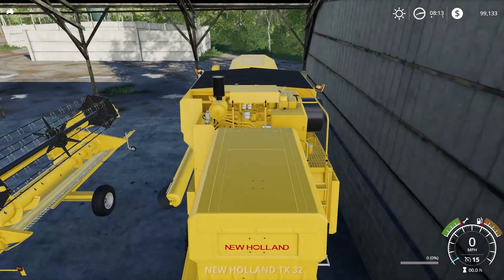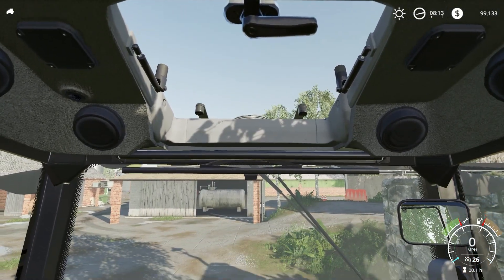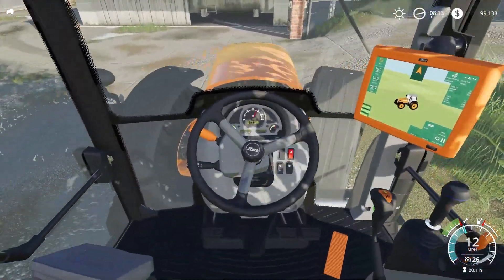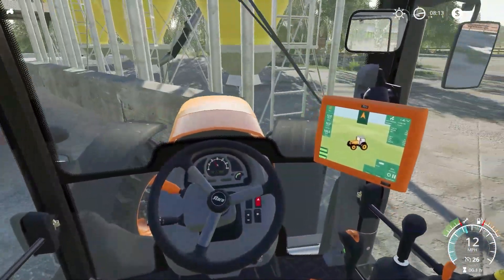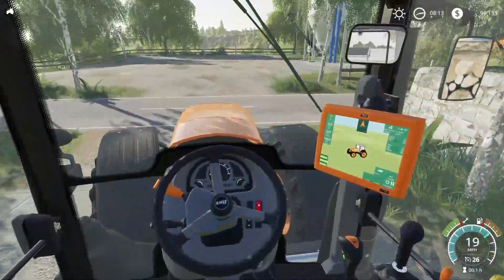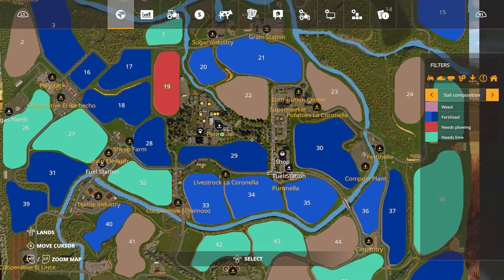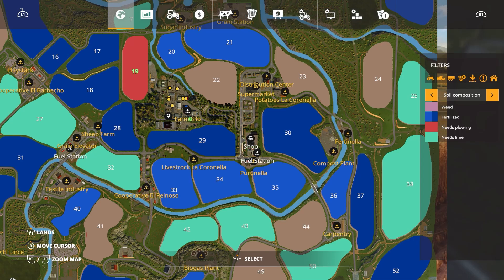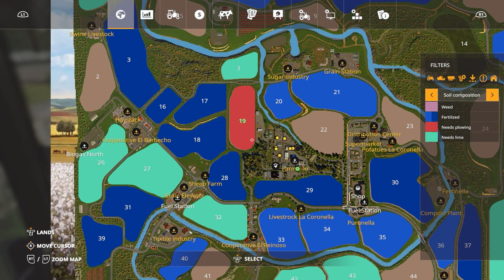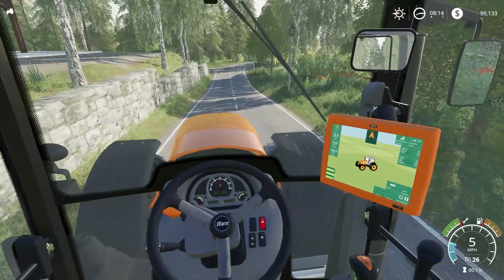Let's grab our tractor. We have a sunroof and a big old monitor there. We are going to cruise down to the store — it is just down the road a bit. Let's pull up the map so you can see us. The shop is just right down the road, not far at all. I think we will get this plowed, which means we will then also need to lime it. And then this field should be good for the rest of the gameplay. I'll see you at the store.